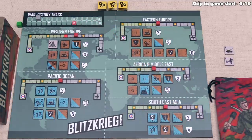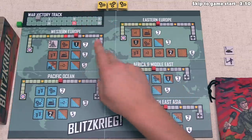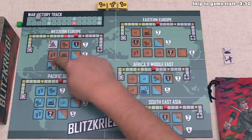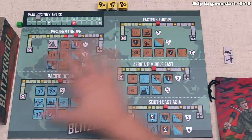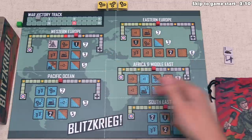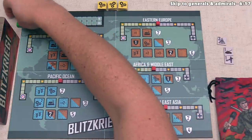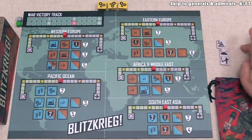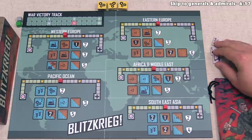One icon lets you draw another tile out of your bag, increasing your hand size. The opposite icon lets you bomb your opponent, forcing them to discard a random tile and lowering their hand size by one. Other icons let you move battle tokens in other theaters, or advance the token in the current theater farther forward. A campaign closes once all spots in the top row are filled, and the player whose token is farther on their battle track side gains victory points. Points are tracked on the war victory track — reaching 25 points is one endgame trigger. If you have no tiles in hand at the start of your turn due to bombing, you also lose the game.